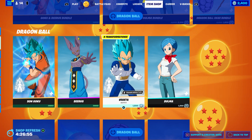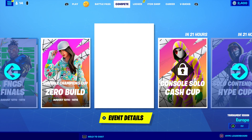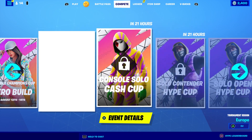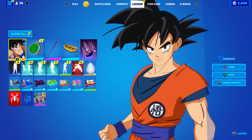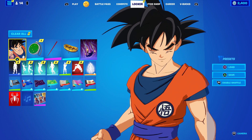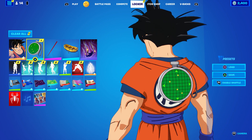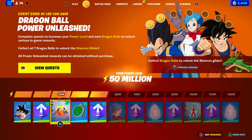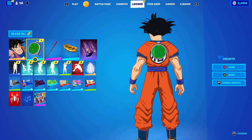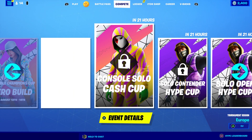Alright guys, let's get started with the video. Everything seems to be bugged out, including the cops and all that, but do not worry about it. It happened to me with Goku — I tried to get Goku and it just basically disappeared. I tried to get it back, got it for free, and they actually gave me back my reward. You can see all the rewards that I got here — it just disappeared and I got it back.